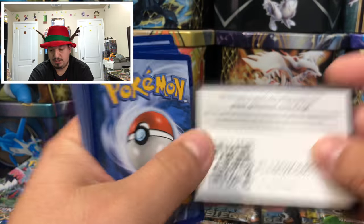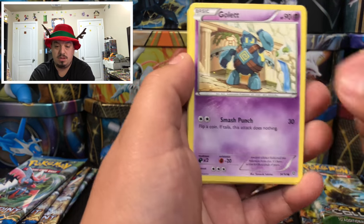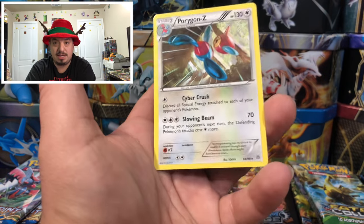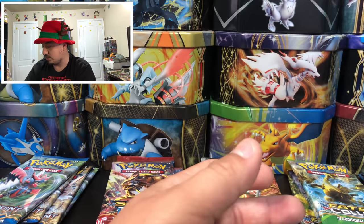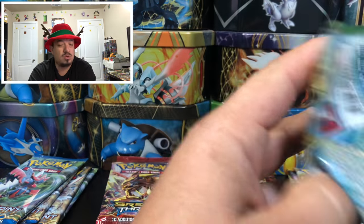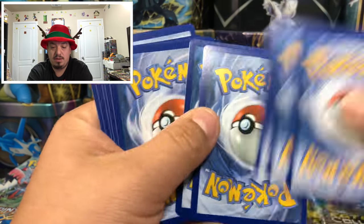Ancient Origins — we have Conkeldurr, Beldum, Rhyhorn, Gauntlet, Porygon 2 — hashtag save Porygon, hashtag it wasn't Porygon's fault! — Vaporeon reverse hollow, and a Porygon Z. To pull a Porygon 2 and a Porygon Z out of the same pack — it's a sign we need to bring Porygon back!